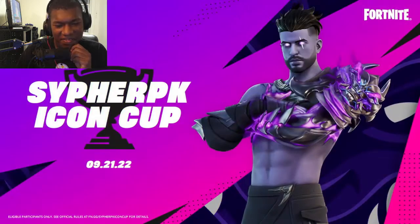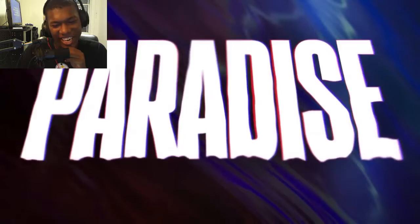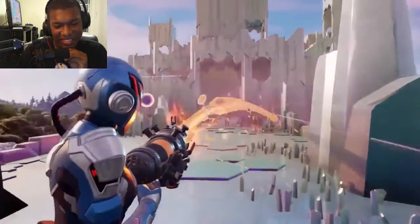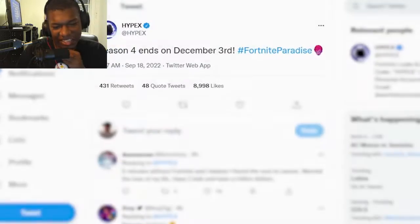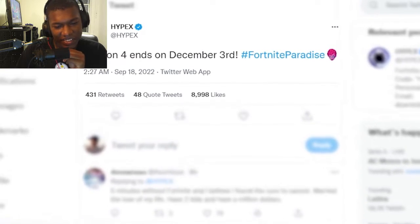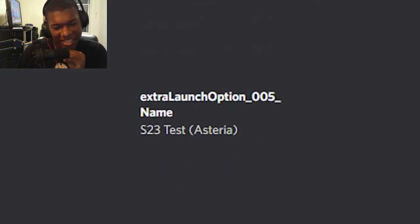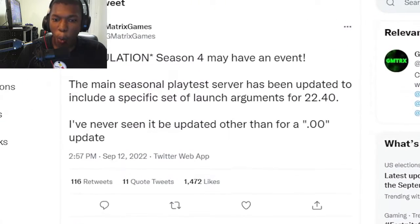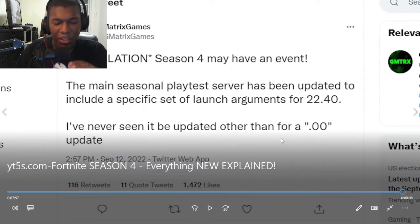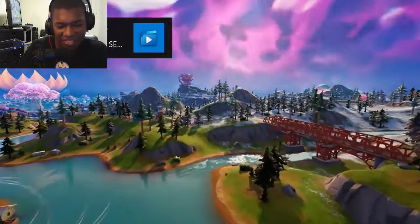There are dozens of cups to look forward to, including a Cypher PK tournament and three new arena divisions: Contender, Challenger, and Elite. The chrome will spread even more as the season progresses — in the trailer you can see Greasy Grove covered in silver. The season will officially end on December 3rd, with insiders claiming the next season begins either on the fourth or fifth, depending on the live event. Leaks of a new map, first-person mode, and an end-of-season event have the community very excited.